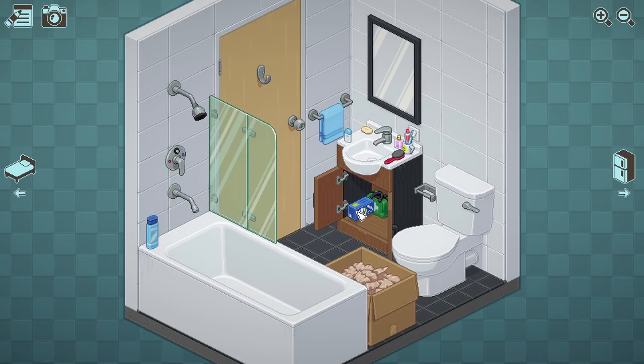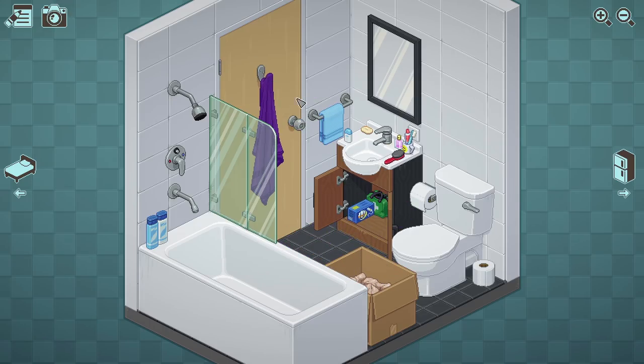A box of tampons goes in here because that seems a logical place. Shampoo or conditioner — whichever one the other isn't — goes next to its counterpart. Toilet roll — very important, hugely important. More toilet roll goes down there. A big fluffy towel can hang off the rail. Sanitary pad things go in the cabinet — turned round, that's better. There's still a bit of room in there. There's also a sanitary bin thing that goes just there.